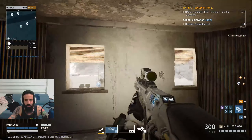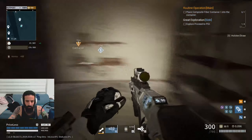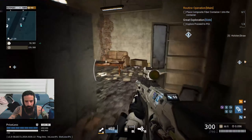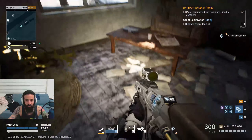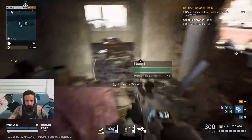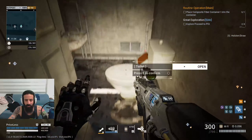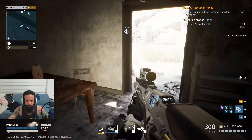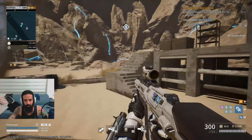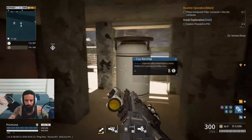The mission item can be in a different building, doesn't have to be here, but this is just a normal building, nothing much inside, random loot. Second house — again nothing much inside, random loot. The mission item can be here on the floor when it is in this house's bedroom. Nothing much inside, maybe some blue items. In the toilet you might find a can of drink which gives you increased stamina regen.